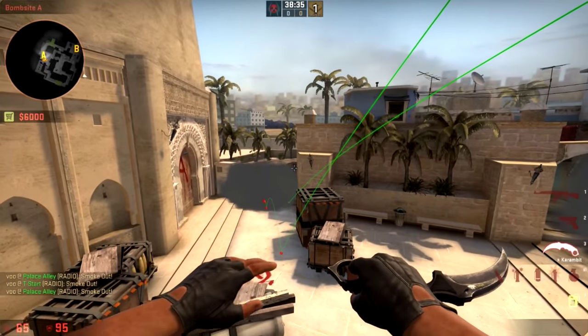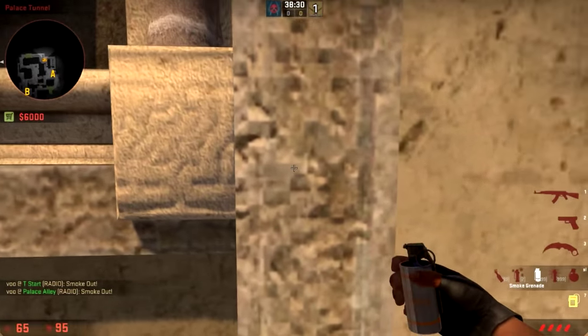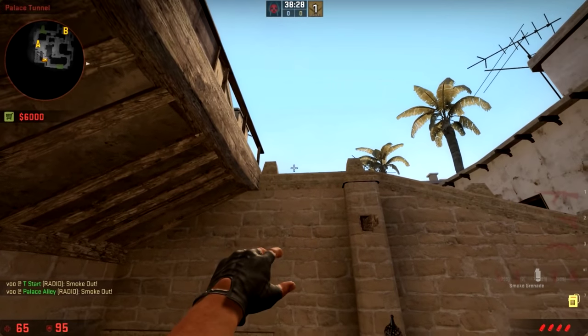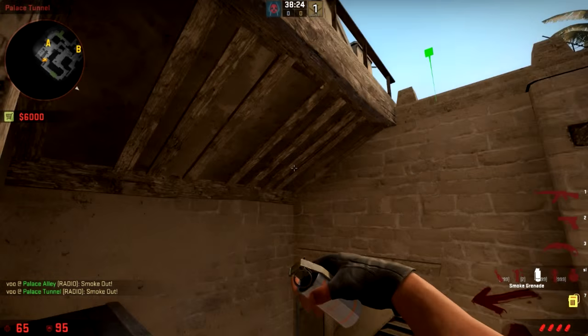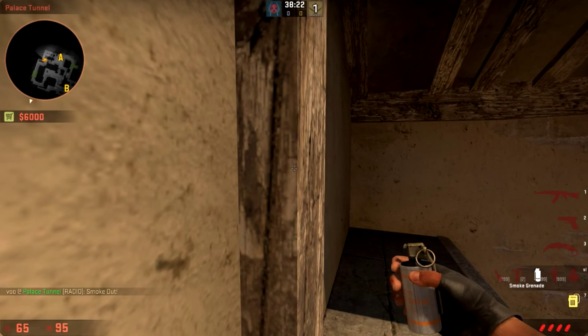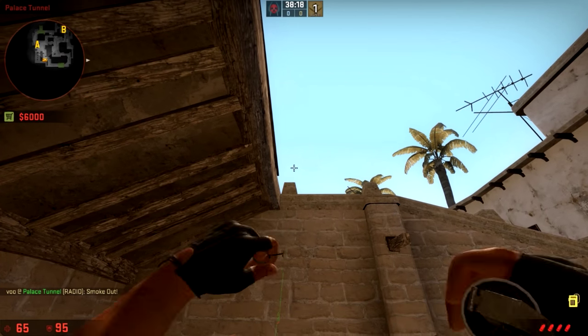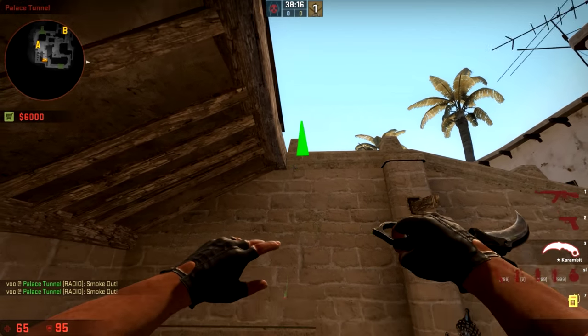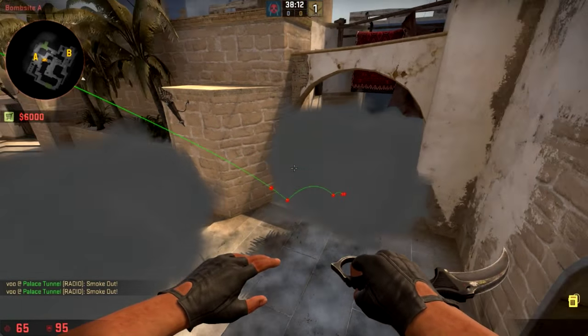If you want to throw one towards jungle, get in the middle, look at this line, pull up until it's in the middle of this brick, and throw. If you want to throw one towards jungle so your teammates can come up through connector, crouch down, look over the right side of this object, crouch walk forward, and throw. That'll bounce off there and block off all of jungle with no actual gap, even though it looks like there might be.